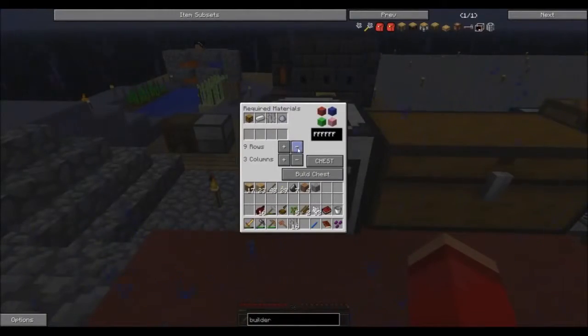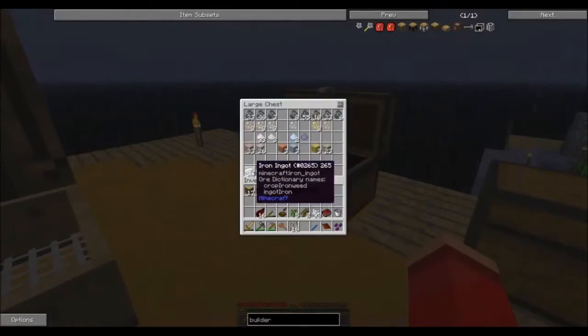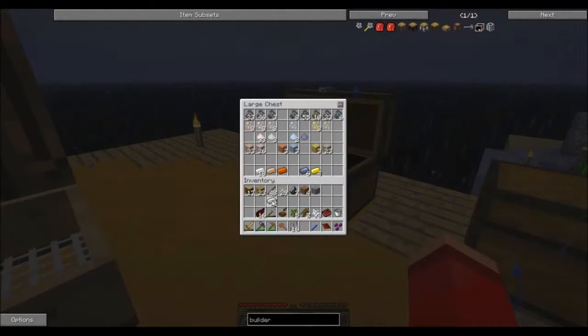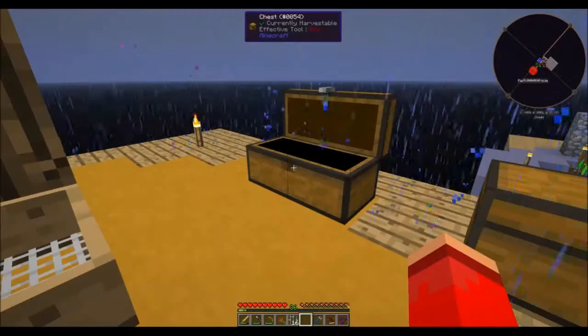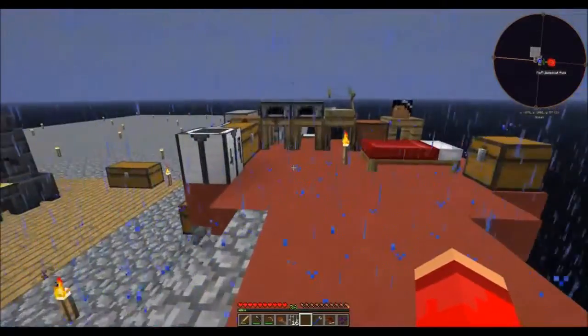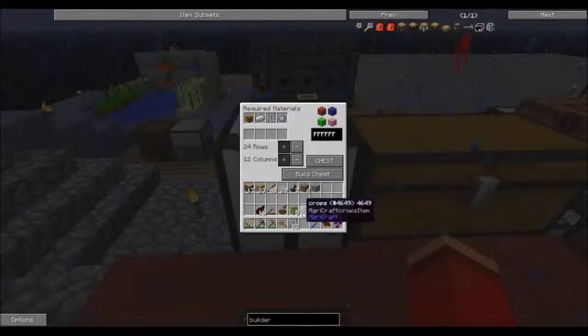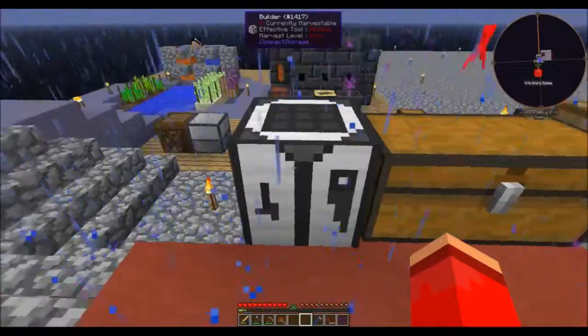Awesome. We have a compact chest builder. I'm going to put that right there and make a super chest — a super super chest. I'm going to put rows to the max and columns to the max. Now we need 32 iron bars, 9 chests, and 9 clay just to make one super chest. And you know what? I'm going to do it. Let's go make ourselves the iron bars.